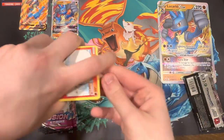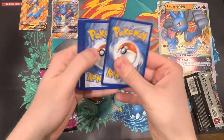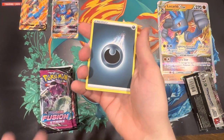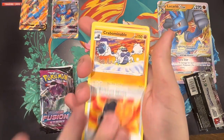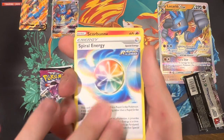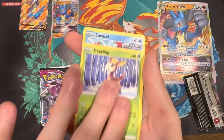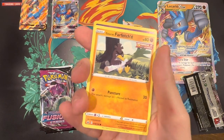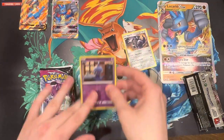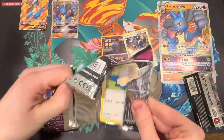Starting with Chilling Reign — I haven't opened much of this set on the channel. I did pull a couple full arts when I first opened it. So we have: a Darkness Energy, Fire Resistant Gloves, Crabominable, Spiral Energy, Scorbunny, Diglett, Deerling, Sneasel, a Galarian Sirfetch'd, a Shuppet Reverse, and an Aggron Regular Rare.